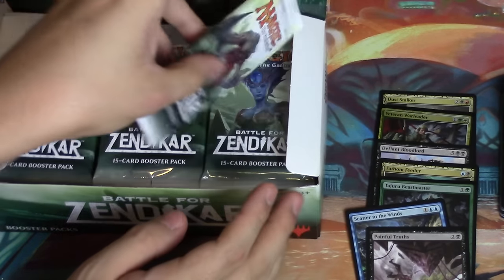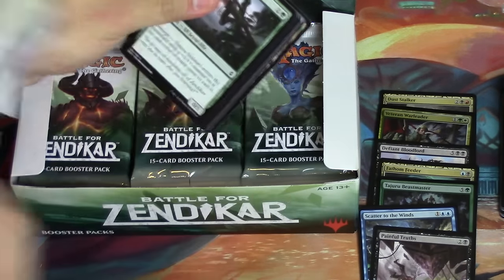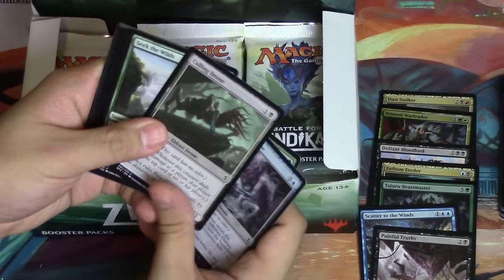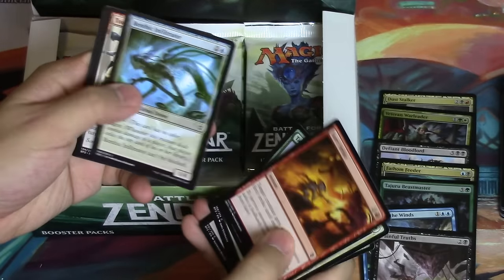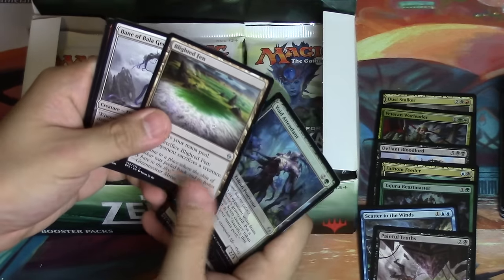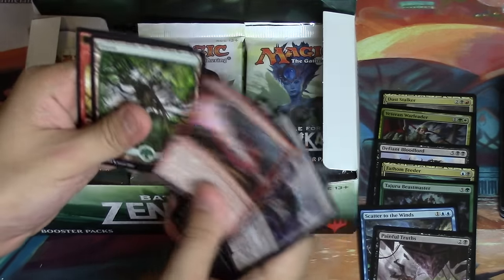What am I hoping to pull now? I think a Gideon - a Gideon would really go a long way. A foil Gideon - I mean, that would make back the box. Blighted... Reading Flames, that's seen play, so it's not the worst card you can pull.